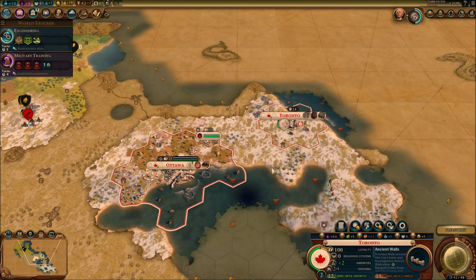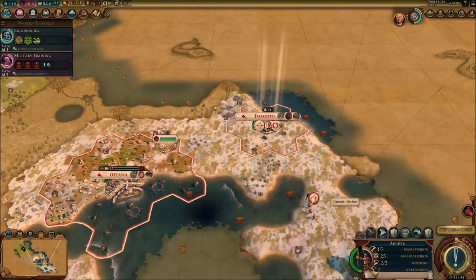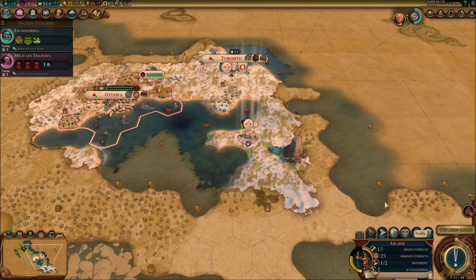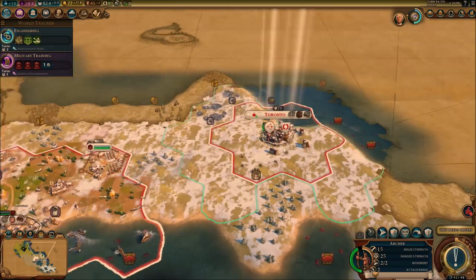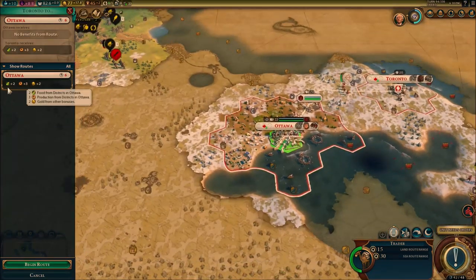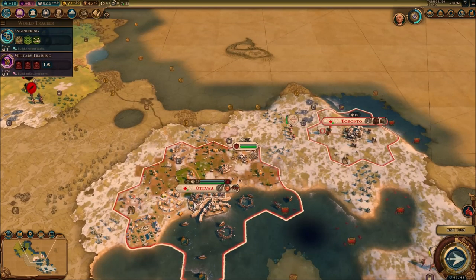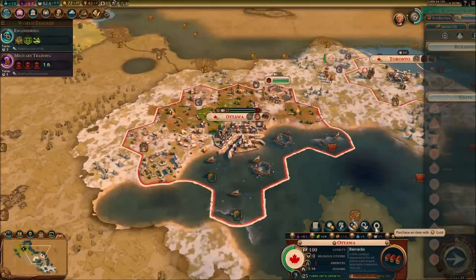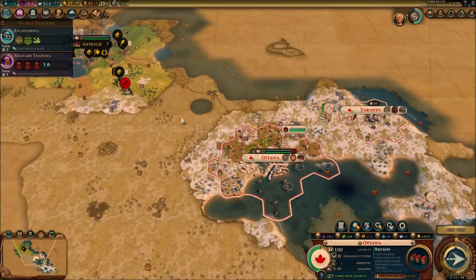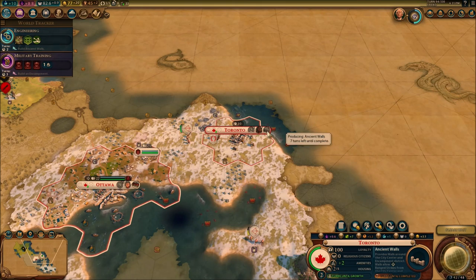Next turn we'll be able to send the trader to Ottawa, get this trade going, get more money. I'm going to send the trade route to Ottawa: plus 2 food, plus 3 production, plus 2 gold per turn. Really helping us out. Now 20 gold per turn — it's not that much of a difference, but it's still pretty good for us in the long run. The plus production is really helping out these two cities.